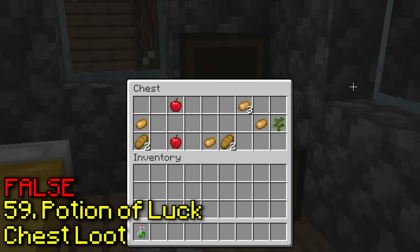Apparently you can use cheats in survival without enabling them. As you saw, I made a world with cheats off. Yeah, it does nothing — I don't know why this would work.